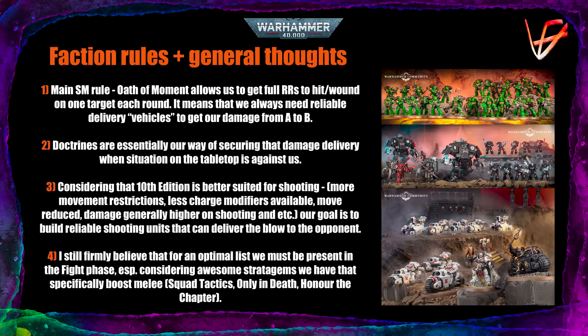Don't get me wrong, I still believe that for an optimal list we must be present in the fight phase. Especially considering some awesome stratagems in the Gladius Task Force, like Squad Tactics allowing us to move d6 or 6 depending on the doctrine when something ends a move within 9 inches of our unit — very strong for melee units. Only in Death Does Duty costs two command points for fight on death, and Honor the Chapter gives plus one to wound on the charge and extra AP in the assault doctrine. These are half of our stratagems and are wonderful for melee. So don't bury the fight phase just yet.